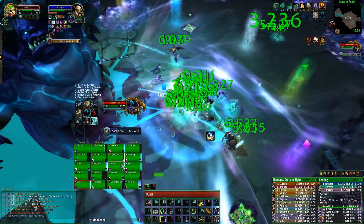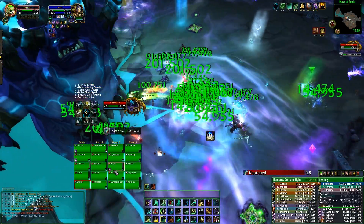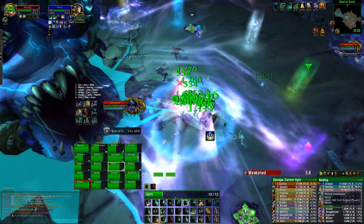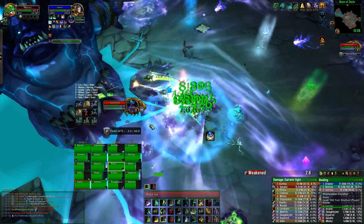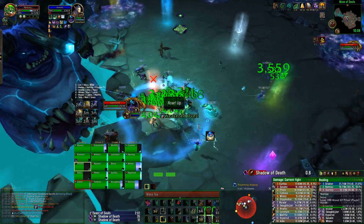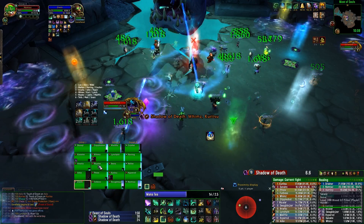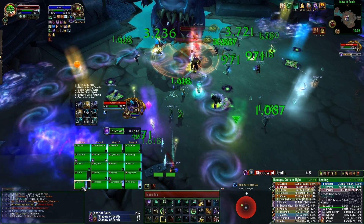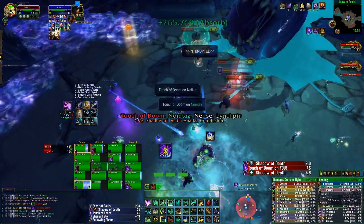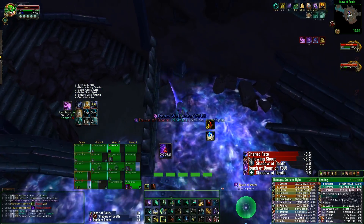DPS, make sure you save your 3-minute cooldowns, your ring, your pot, and your bloodlust for the Feast of Souls phases — this is the only time where you're going to do good damage to the boss. The entire fight is just managing those shadow copies: make sure no one is released too early or too late, send an extra DPS when your tank goes in so you don't fall behind on constructs, and try to place Dooms as far away from the raid as possible so no one takes excess damage.